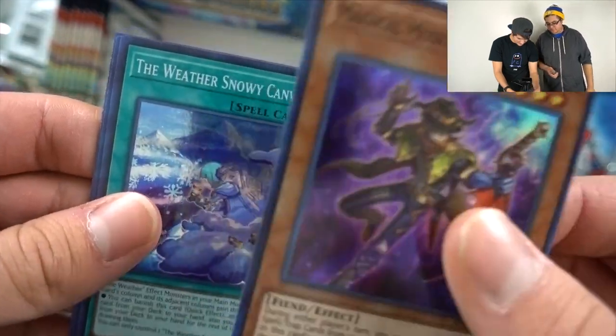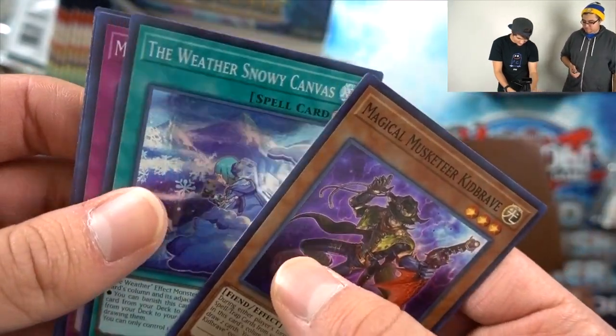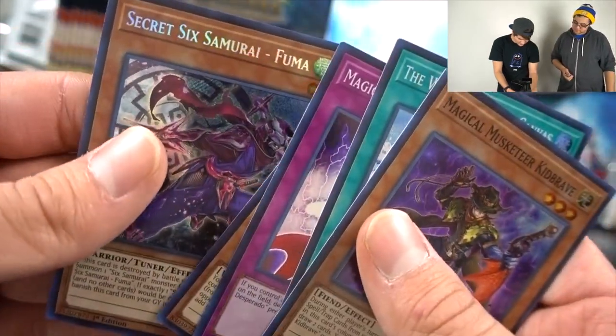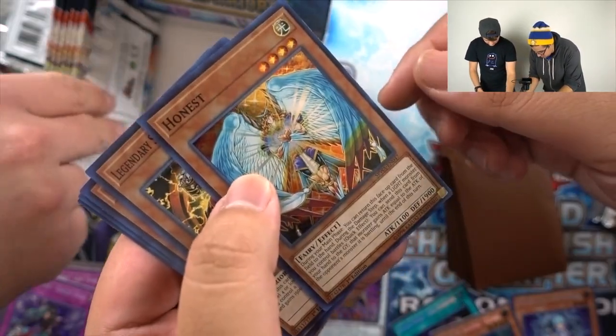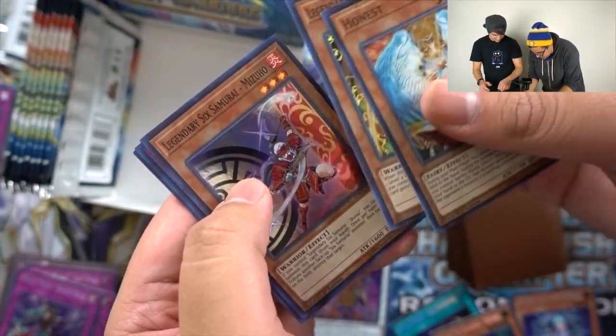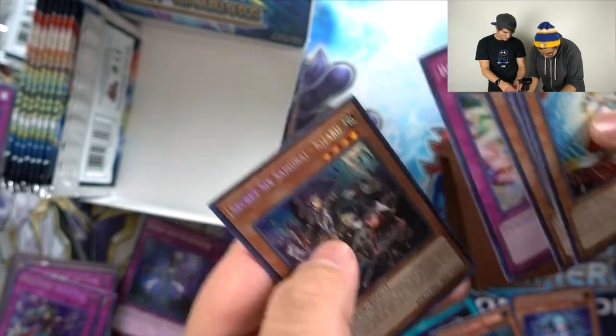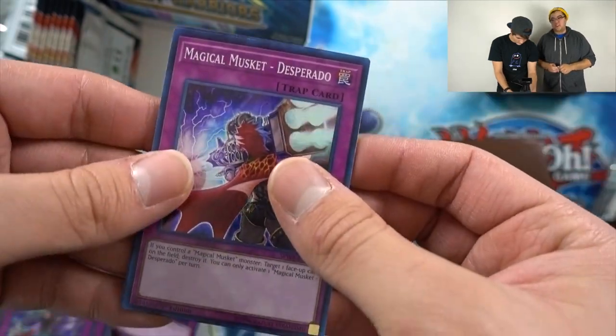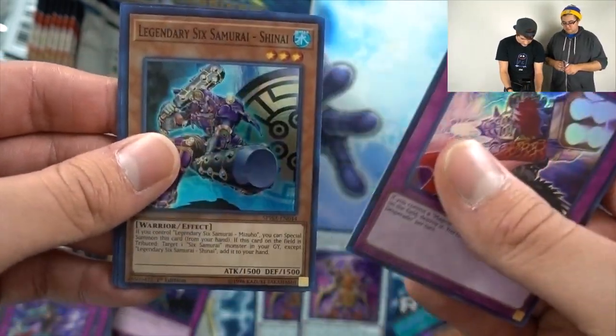Kid Brave — surprisingly you didn't pull too many of these. This goes straight to the Fuma. Got Honest — Honest with amazing thighs. Kageki, Mizuhu, and another Kizaru. This Kizaru and Starfire are looking too evasive. We started too well, but now we're going downhill.